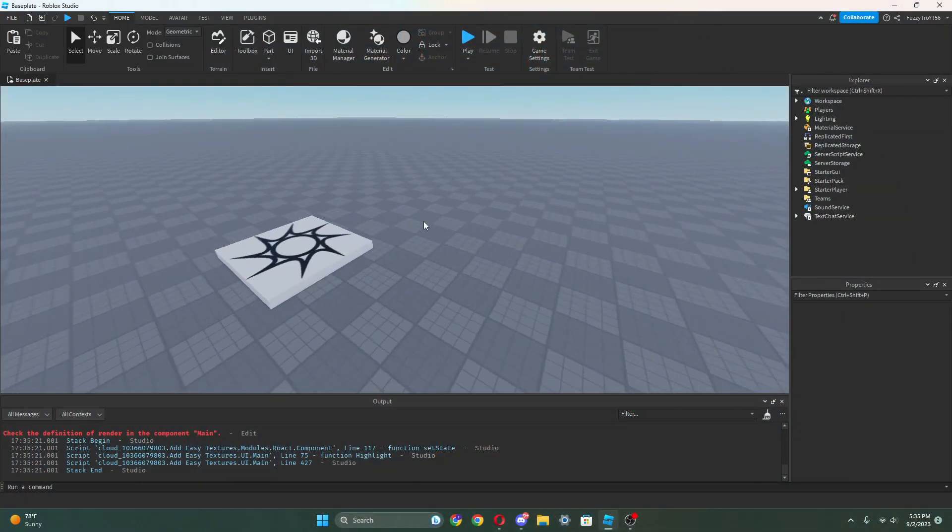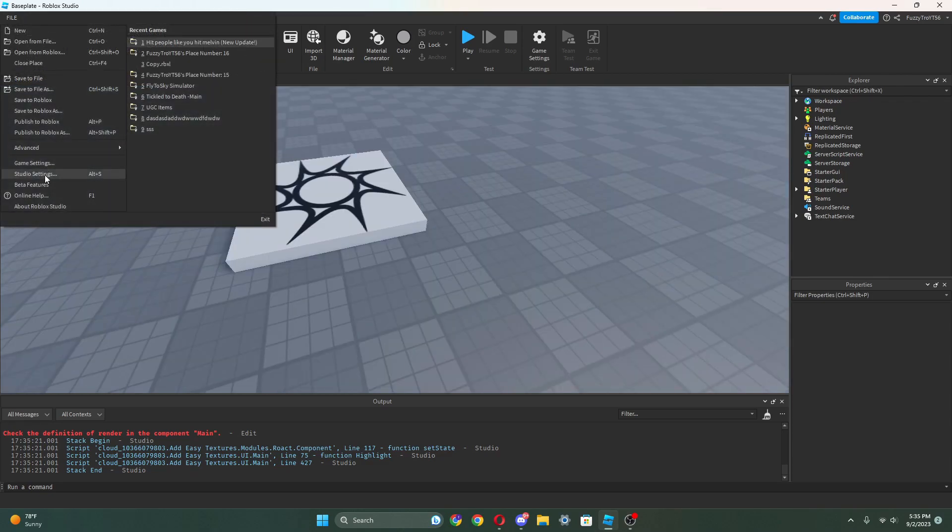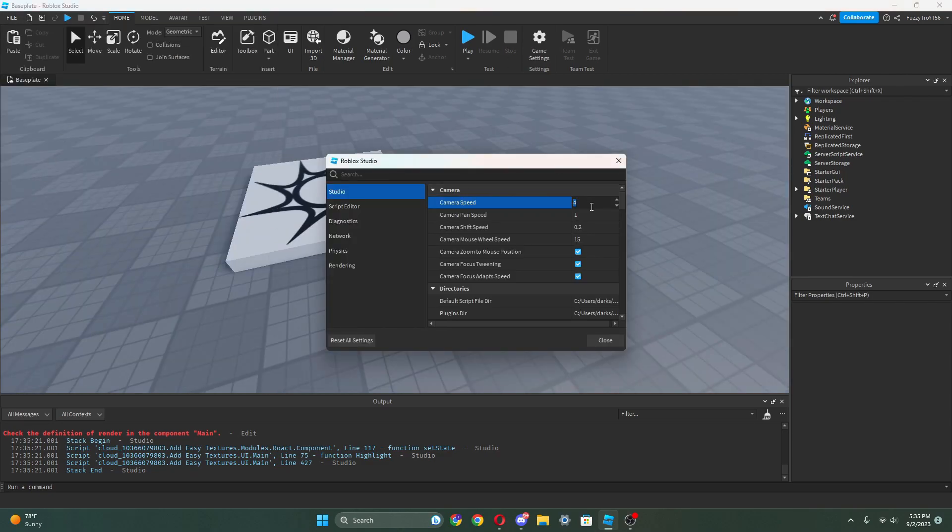So what we're gonna need to do is first obviously make a new baseplate. And for me I'm just gonna change my camera right now — a bit annoying — I'm gonna do like 2.5.